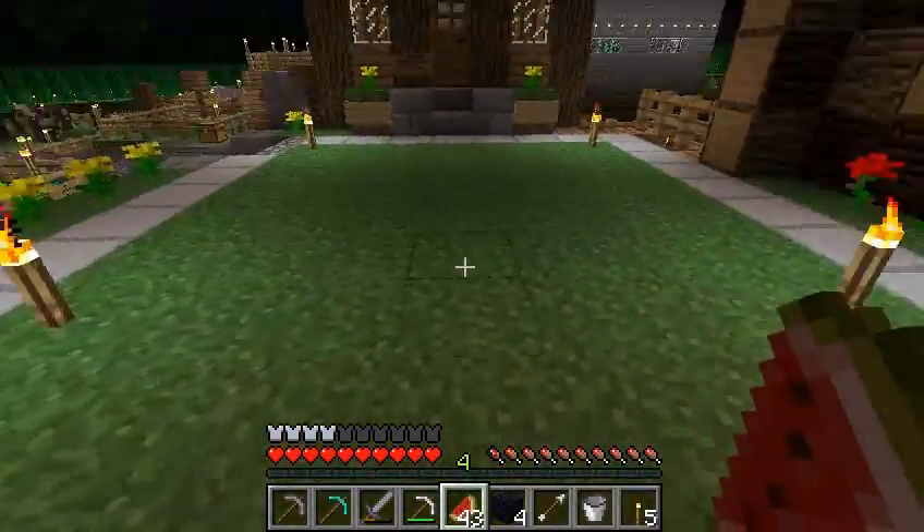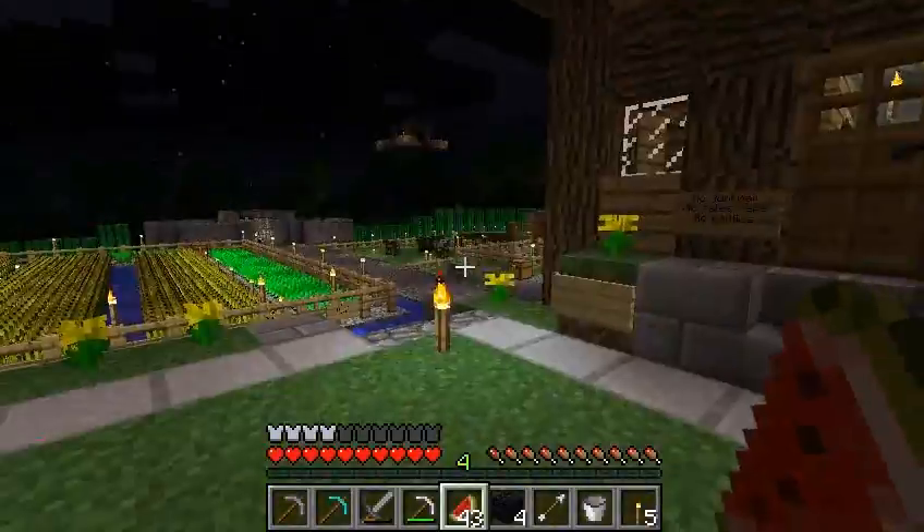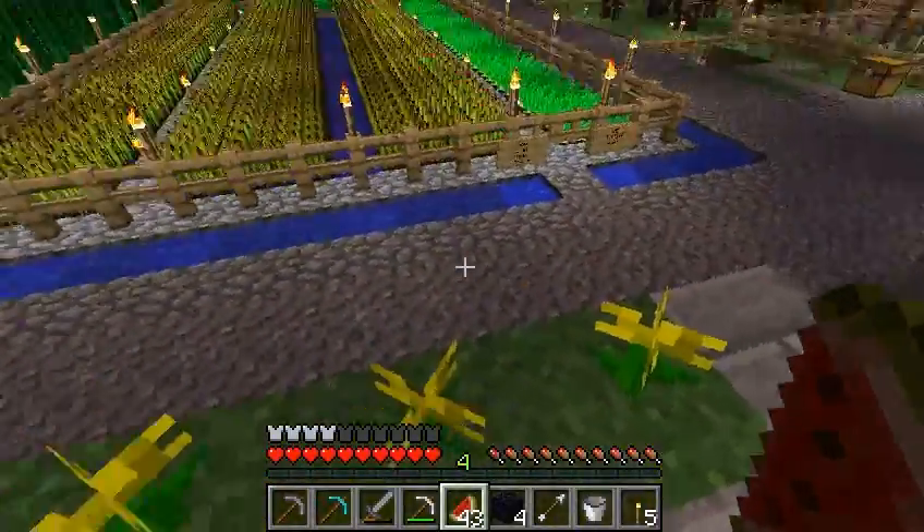This area here is the green, bounded by my house and Skarnia's house. And on this side there's the wheat farm and a little road.